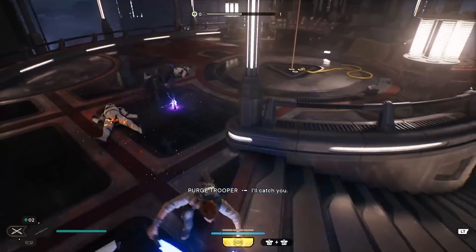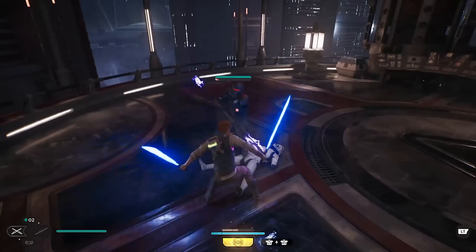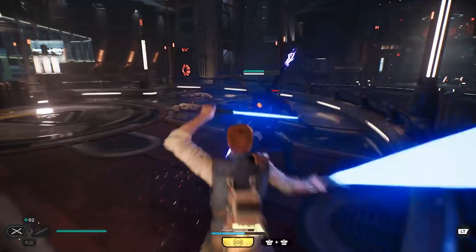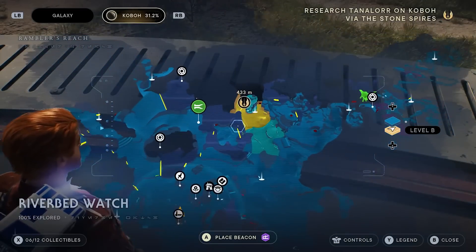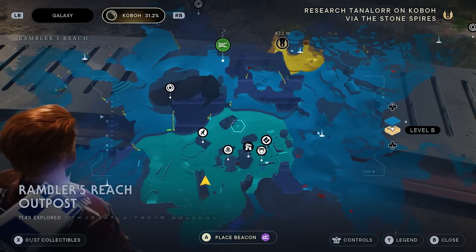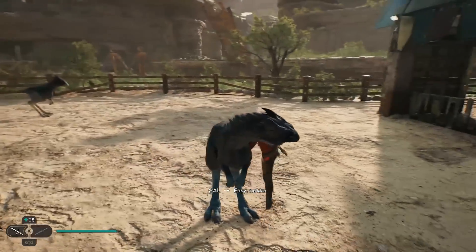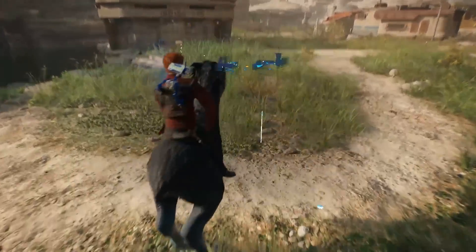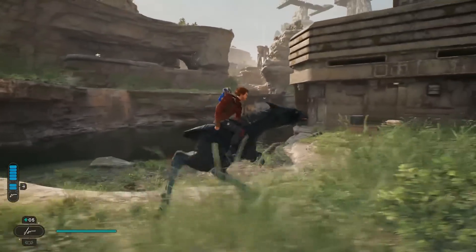Everything else about this game is pretty good overall — it's definitely a really good sequel that expands on what the original did. Jedi Fallen Order was essentially a Souls-like Star Wars game that took the Metroid Prime formula for level design and applied it with Souls-like combat elements. They've expanded on that a lot more in this game, not just in combat but also in level design and open world elements. There are two planets in particular with expansive open worlds where you can ride mounts and get lost in visually beautiful, varied settings.